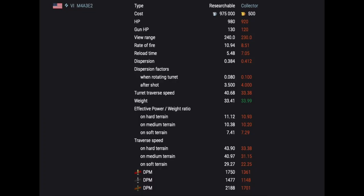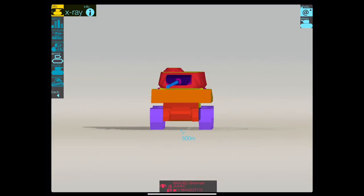Unfortunately the Jumbo did not escape the grand culling that was update 5.5. It used to have a lot more hit points, better view range, better rate of fire, better reload time, better dispersion. The DPM is the main one — it used to be 1750, it's now 1360 on AP. So it's not the tank it used to be, which is a shame. Prior to 5.5 it was a great tank, and that is the difference.